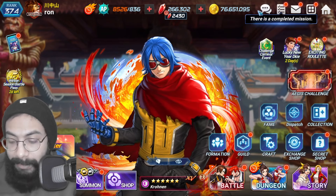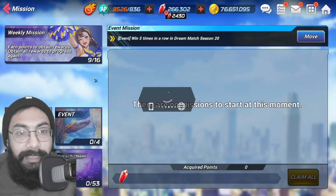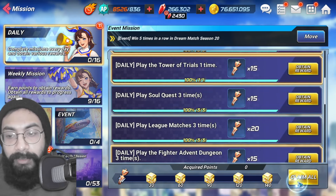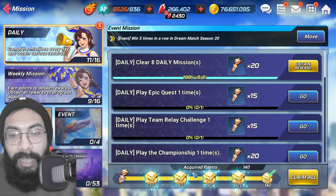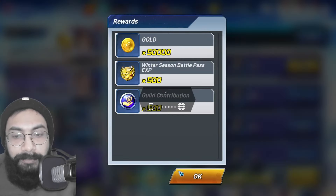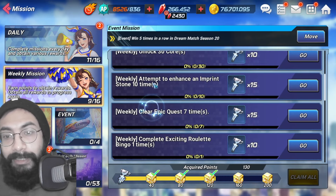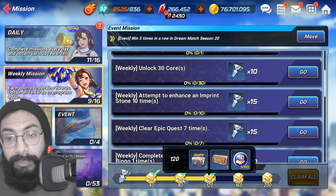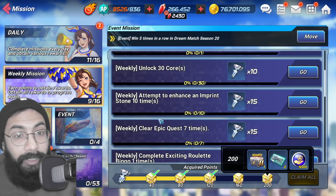First, let me start with the daily section. We need to do the dailies and the weeklies. These are the missions you need to play for the dailies, and if you play you can claim them and get quite a good amount of rubies — 100 rubies from here, 50 rubies from here. These dailies are also connected with the weekly missions. If you play the dailies, the weeklies will also get completed and you'll get quite a good amount of rubies per week — 300 rubies here, 300 rubies here, totally 400 rubies.